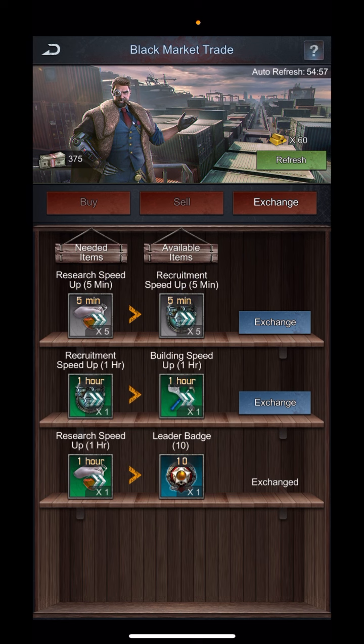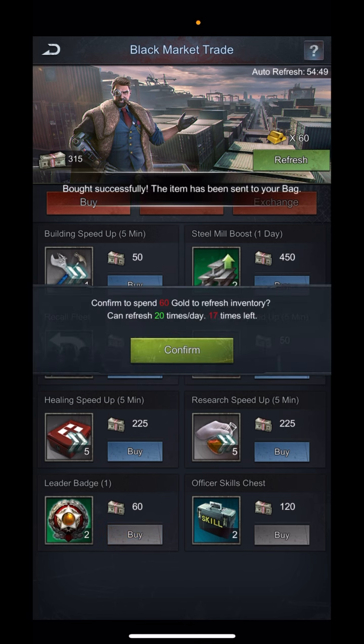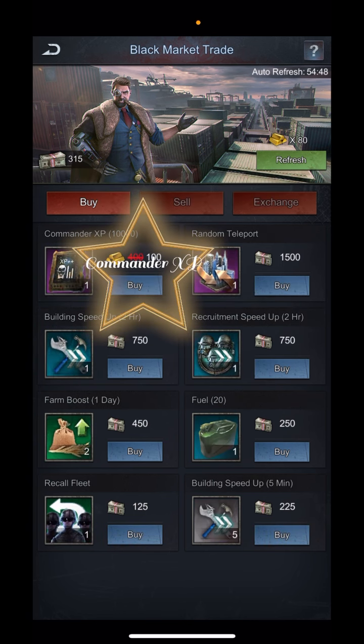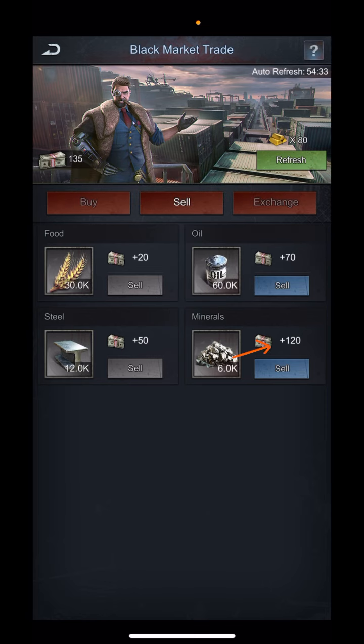You can also get leader badges, turret parts, and other things as you cycle through here. It's a place that has a lot of good stuff. One of my favorite things is getting these 10,000 commander XP packs for only 100 gold — super awesome. Now look: this 6,000 is now 120 gold versus almost half of that before.